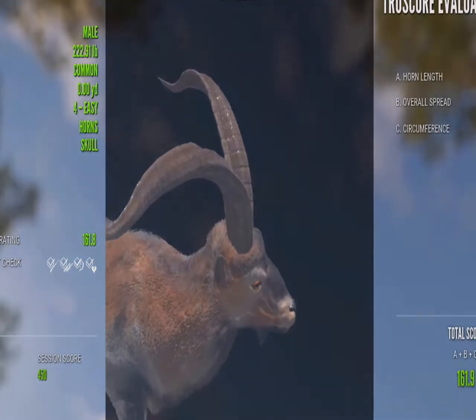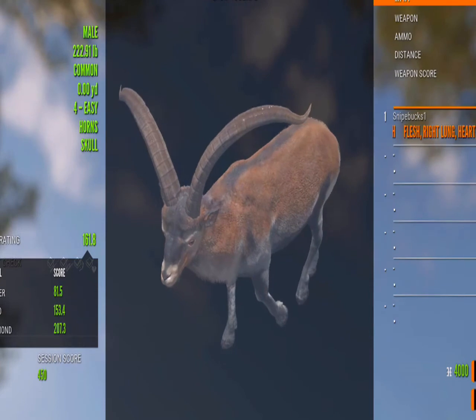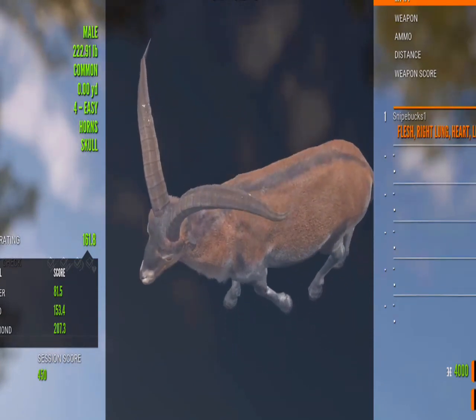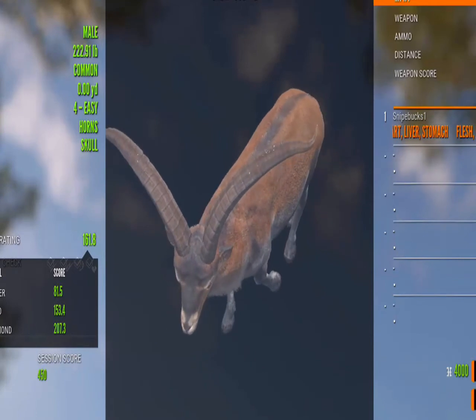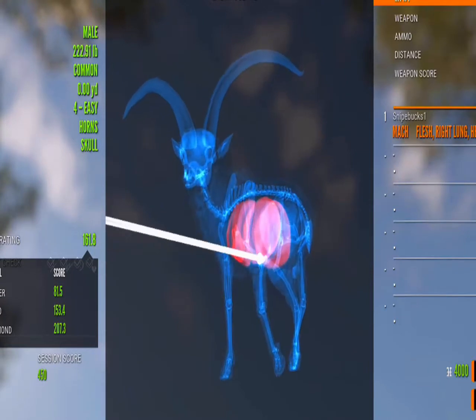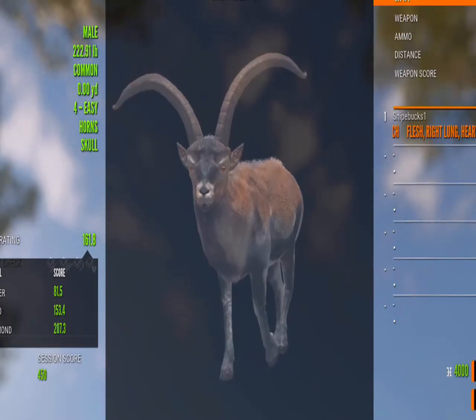He's a brute - he was way off from being diamond but we'll take him. I had plenty of time to see if there was a five medium around and there wasn't, but we did spawn some more four easies, so that's good. I think we may have just took the biggest one out of that herd.